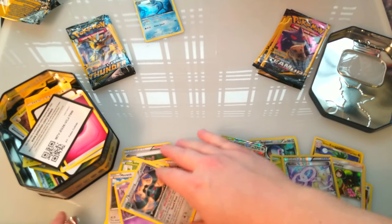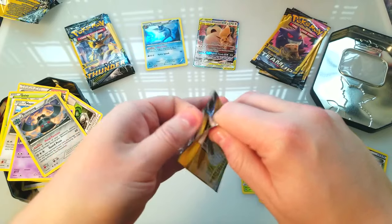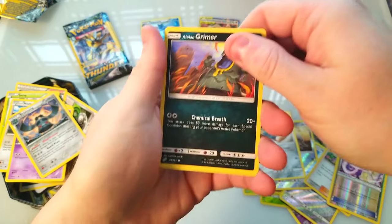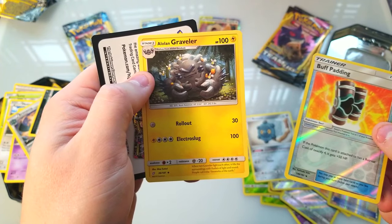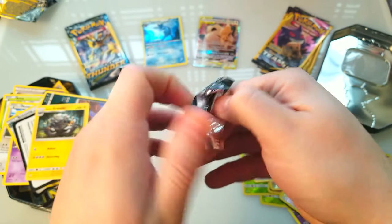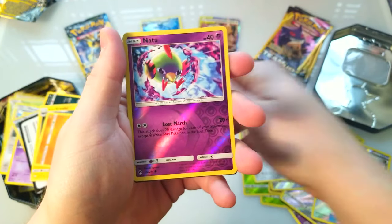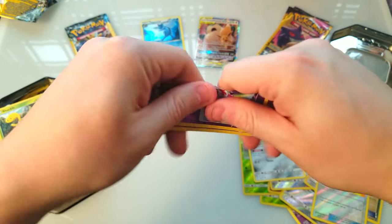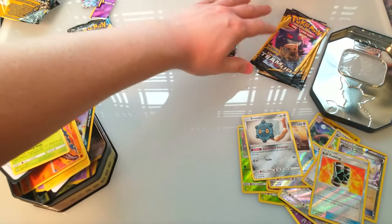So far our dollar store packs have been doing a little bit better I think. Let's do a Team Up — treat me well please. Alolan Grimer, what do you got? Buff Padding — lame, but it's a reverse, and a Graveler. I like that Alolan Graveler. Onix and a reverse Natu — I do not like Natu, that stupid bird annoys me, even if you're a reverse.